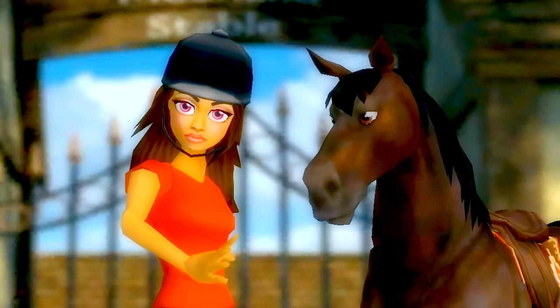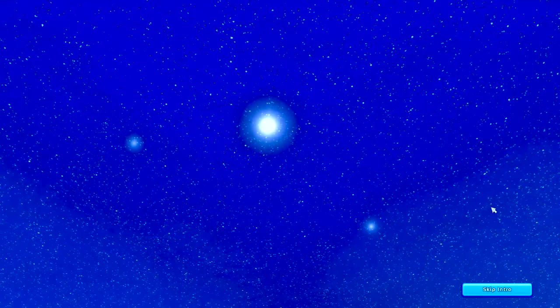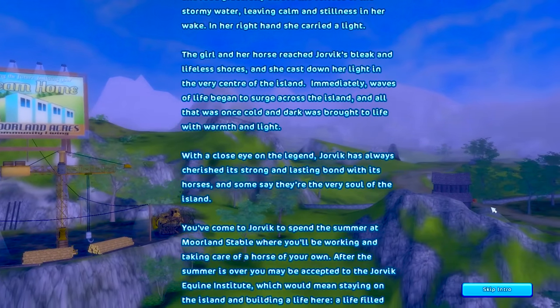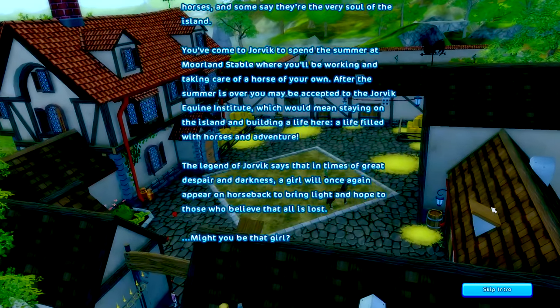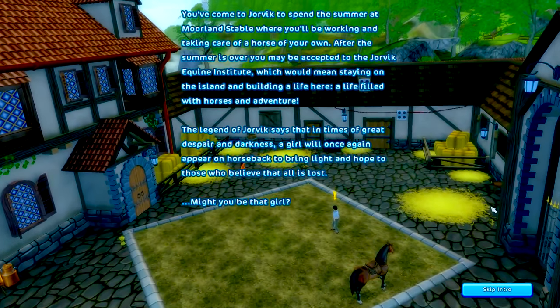Meet our characters: Honey Heart and Mini Heart! It was a starry night over the Star Stables. 'We've come for you to spend the summer at Moorland Stables where you will be working and taking care of a horse of your own. The legend of Jorvik says that in times of great despair and darkness, a girl will once again appear on horseback to bring light and hope. Might you be that girl?' We gotta find out!